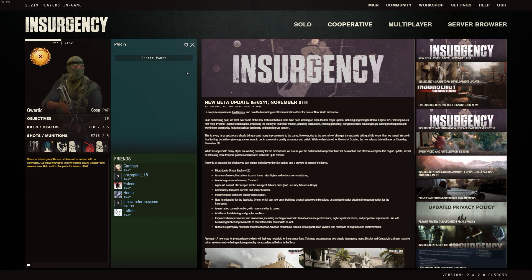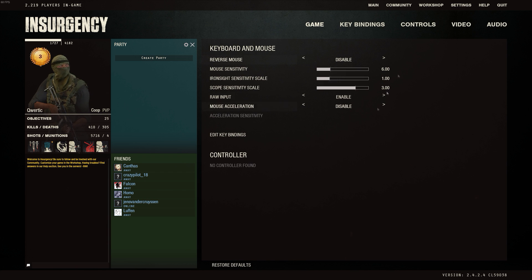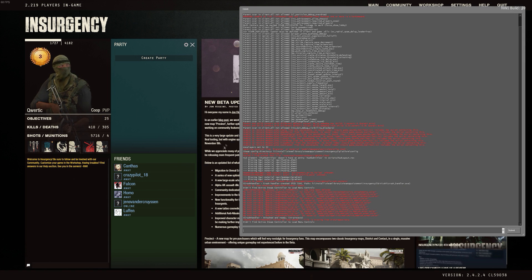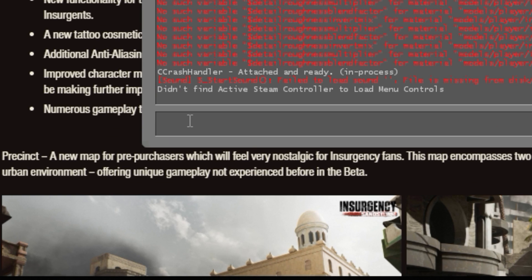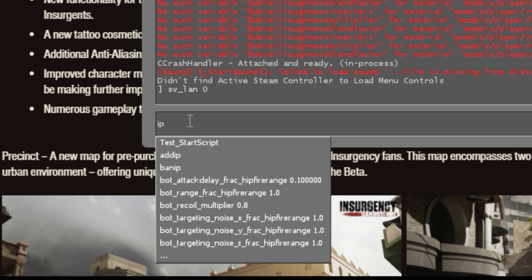The first thing you want to do is press F1, or whatever button the console is assigned to in your Insurgency — for me this is F1. After pressing F1, you want to type in 'sv_lan 0'. When you've done that, type in 'ip' and then the IP address of your Hamachi server. This is the IP address you can simply copy when you open Hamachi — it shows at the top.